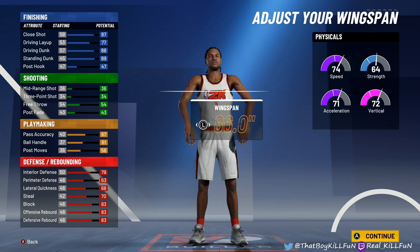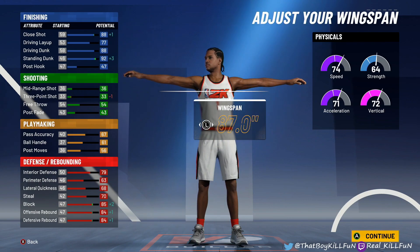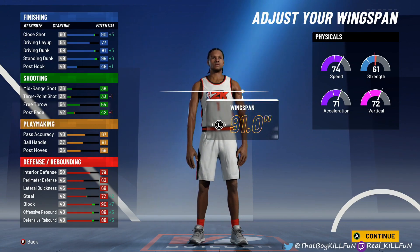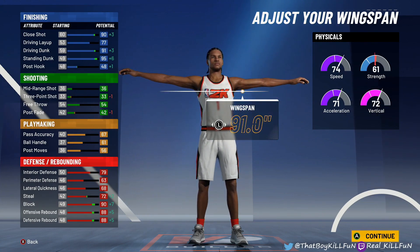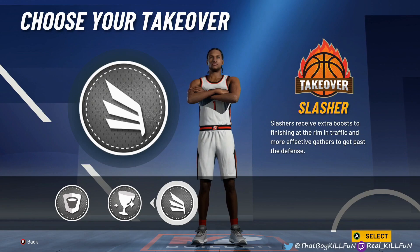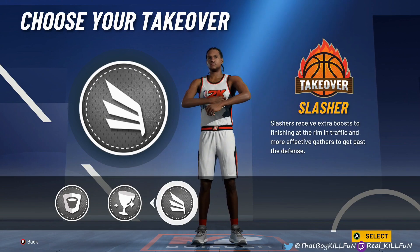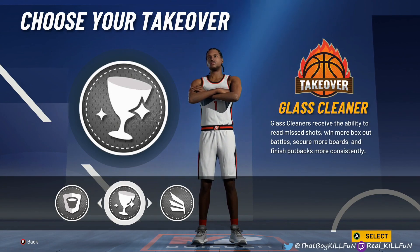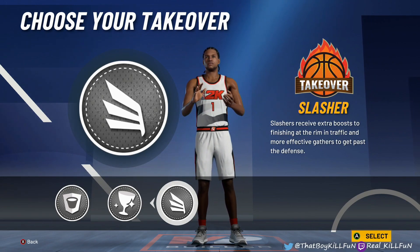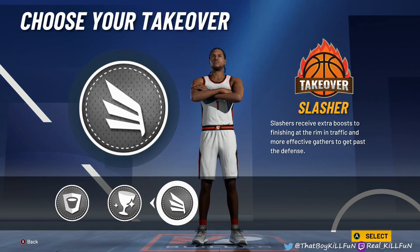Whether you're a full red or a red and blue — and you get the option. You max out your wingspan, you get a 91 driving dunk, a 95 standing dunk, defensive badges, rebounds — it's ridiculous. You get the choice of three takeovers: slasher, glass cleaning, and rim protector. I'd probably go either slasher or glass cleaner depending on what position you're playing — if you're playing center, go glass cleaner; if you want to dunk on a lot of people, choose the slasher. This build goes crazy. Shout out to all my glass cleaning finishers — you guys deserve the rightful spot as the number four best build in NBA 2K21.